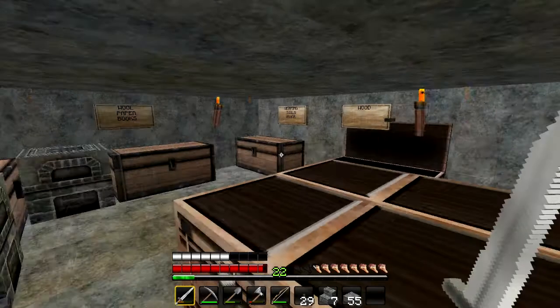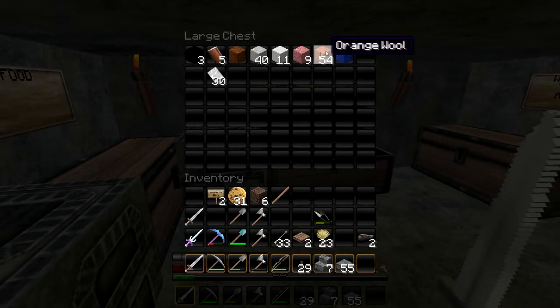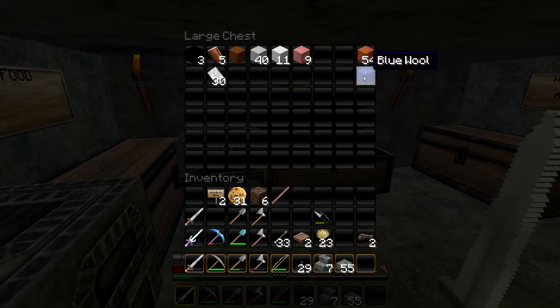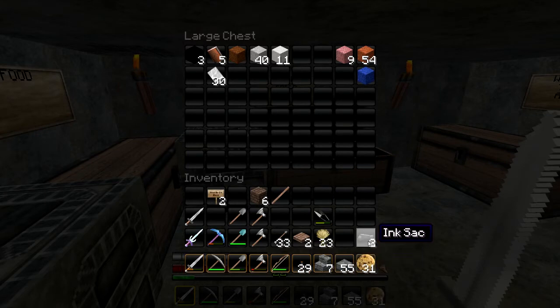Let's go ahead and put all this stuff away. We got all the wool from the pyramid on the way back — 54 pieces of orange wool in one pyramid, that's a lot. Only one blue, which is a bummer because I wanted to do something with that. We also found nine pink sheep, which was interesting. Let's put our cookies back down here.